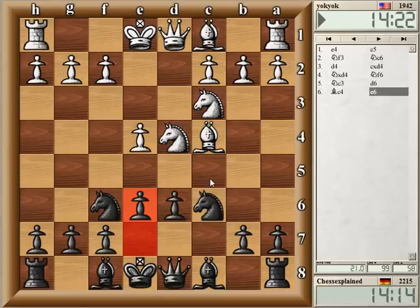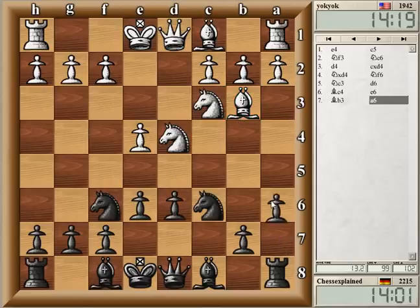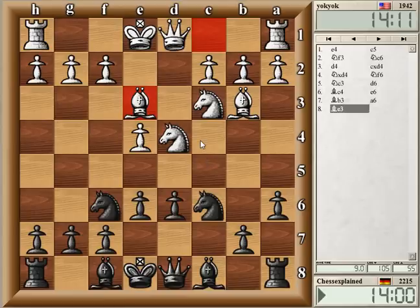I only know that white has two basic plans: to go for a quick long castle or short castle. Bishop b3 — not quite sure what's the right move order here. I guess a6, bishop e7 and so on should be fine. And I think if white goes for long castle he usually keeps the bishop here for a couple of moves longer, so looks like he's more likely to go for short.